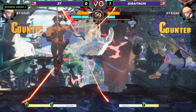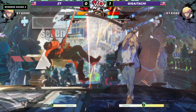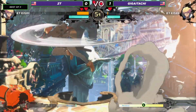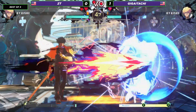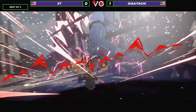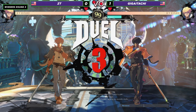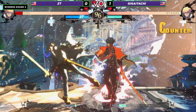DP coming through, and this time ZT is ready for it. Forces out that burst. There's the counter hit into the sweep. He's going to pick RC to try and finish things off — still has plenty of meter to work with. And the magic pixel for Giga Itachi going to keep him safe. Sets up his own combo. There's the Oki, ladies and gentlemen. And the sweep going to come through for Giga Itachi.